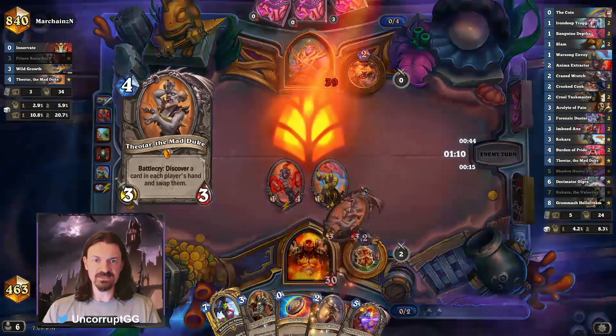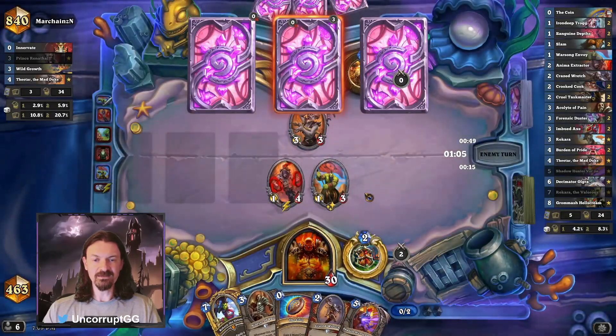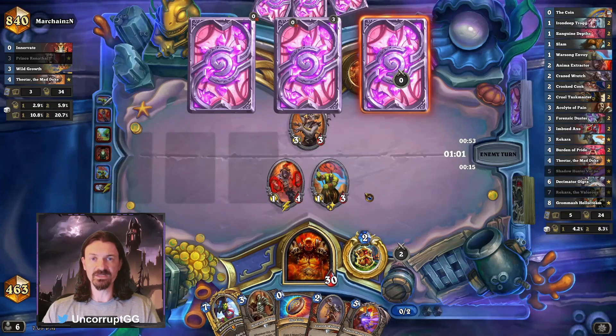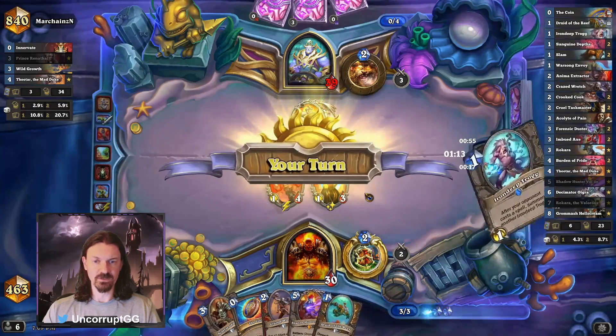Druid was able to ramp nice and early. We see Theatar. Nothing here is really going to break us — Rakara is probably the best thing they could take, but we can certainly win without our hero card. And we actually do lose Rakara, unfortunately.